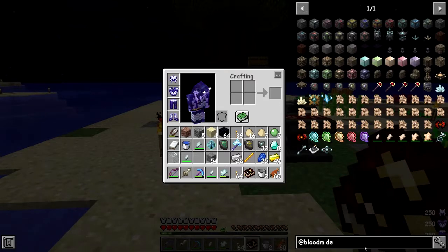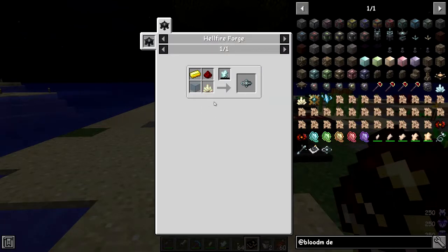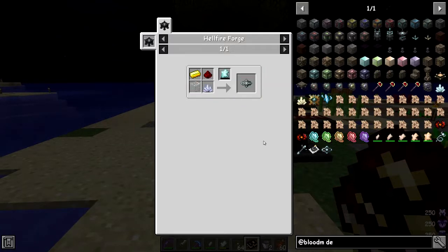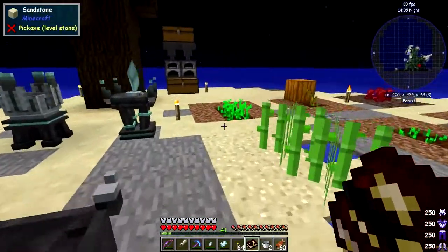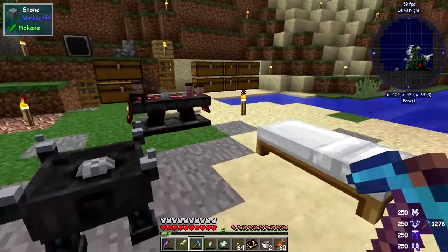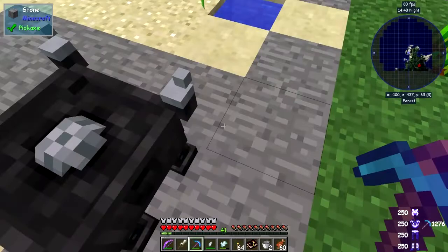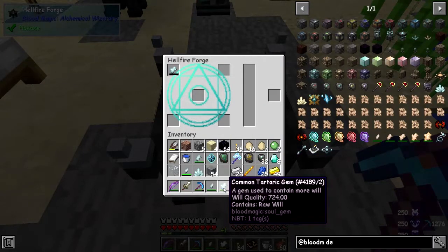To measure the will we have another tool: the demon will aura gauge. This is made with will in the hellfire forge, gold, lapis, and any form of will crystal. And we have our first crystal — look at that! Let's break it, doesn't matter when we do it. We get our crystals, and you can leave it and you'll get a second crystal growing beside it.